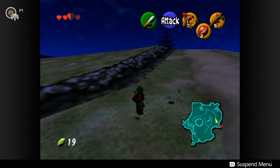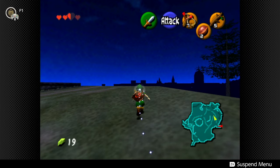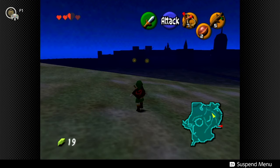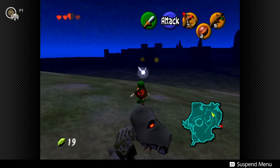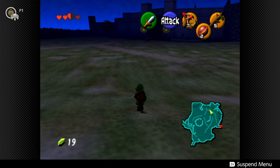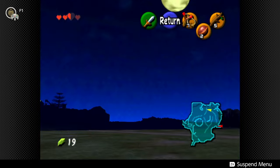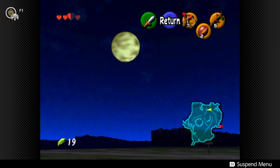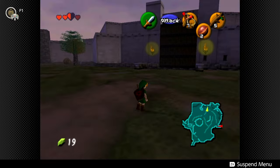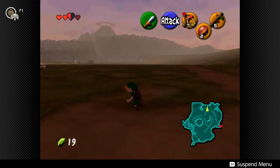So here we go. We're in Hyrule Field. It is currently nighttime still and we're going to make our way over. If you check out the map in the bottom right corner of the screen you can see where I am — I started off at the entrance to the forest and you just walk around those guys if you've never played before. There's a whole day and nighttime system here. If we look up in the sky, yeah, there's the moon. You can actually see it tracking across the sky. As it's about to set, dawn will come.